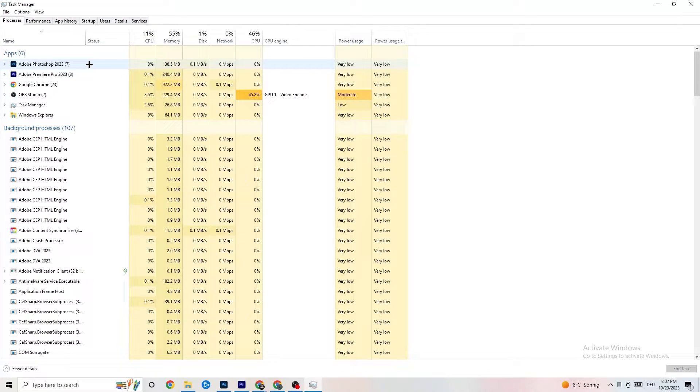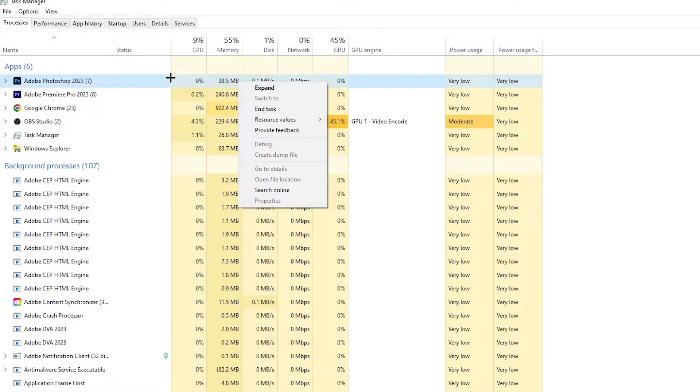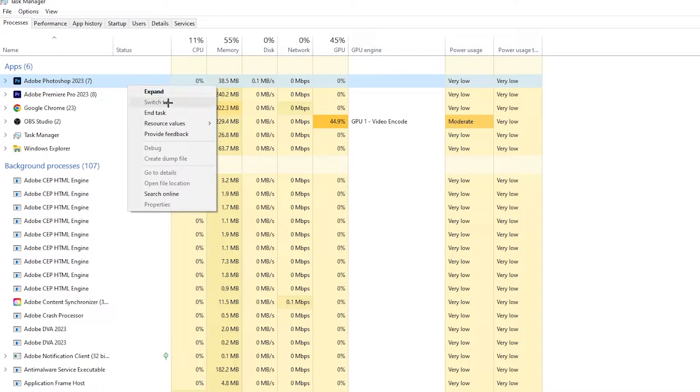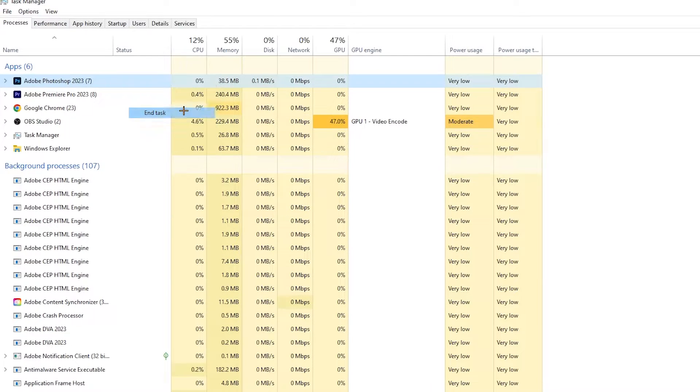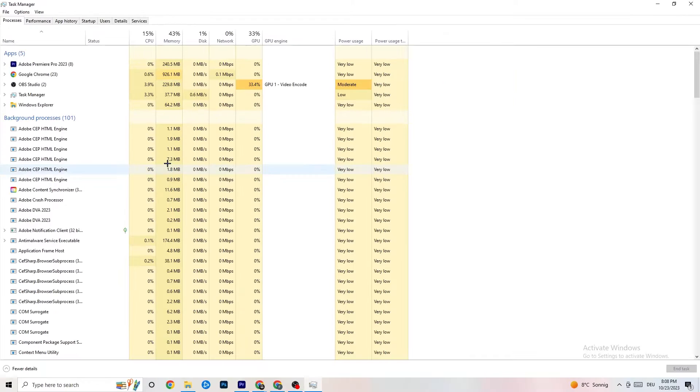For example, for me it's Photoshop — right-click it, go down to End Task. Repeat that for every single program showing high usage, which you'll see highlighted in darker yellow or red. End all of those.